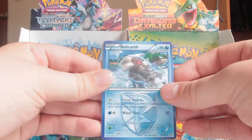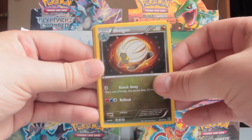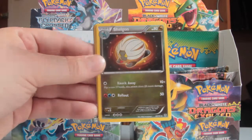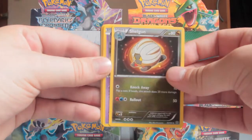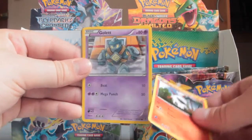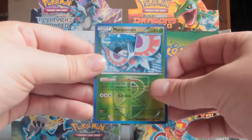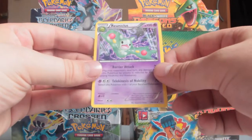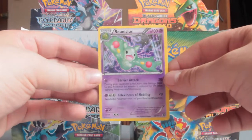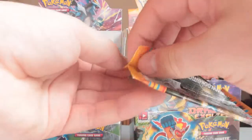Alright, third pack: we've got Relicanth, Cover Fossil, Shelgon — a reprint from Dragon Vault — Celios, Remoraid, Larvesta, Golett, Snorunt, Reverse Masquerain and a Reuniculus rare. Right, I pulled the best pack first — silly me!